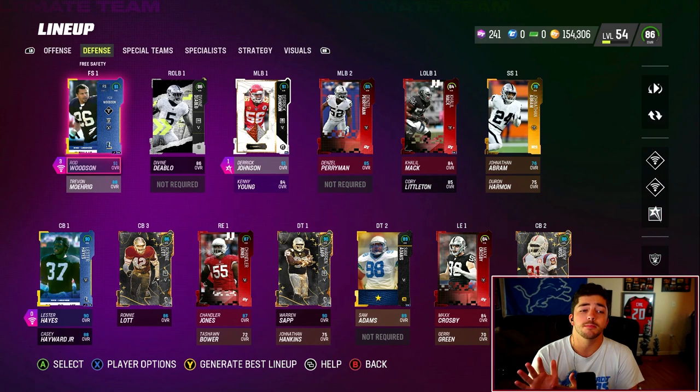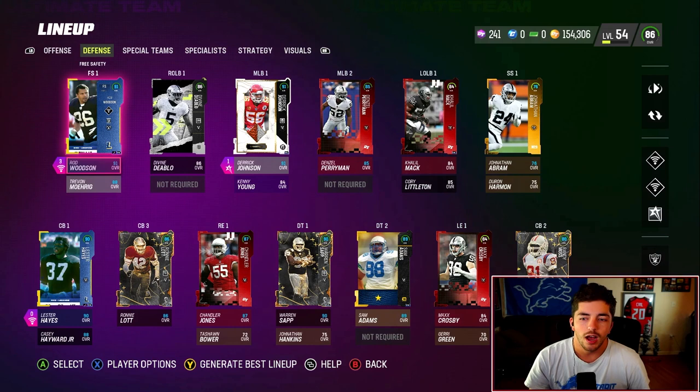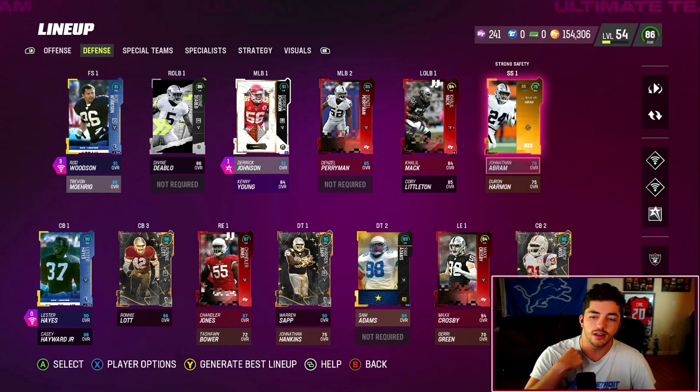On DBs, what we're looking for is speed, man coverage, and zone coverage — if you can get a bigger DB it's preferable, but it's really speed, man coverage, and zone coverage. Preferably all three at 90 or above, or as close as possible. Jonathan Abram never sees my field — he's just my starting strong safety right now.